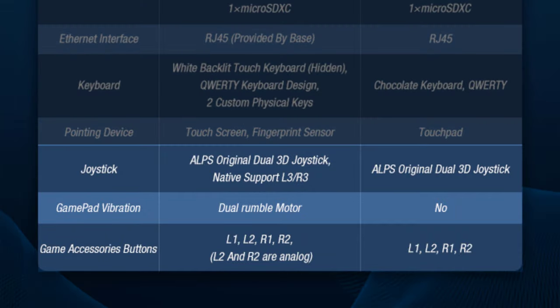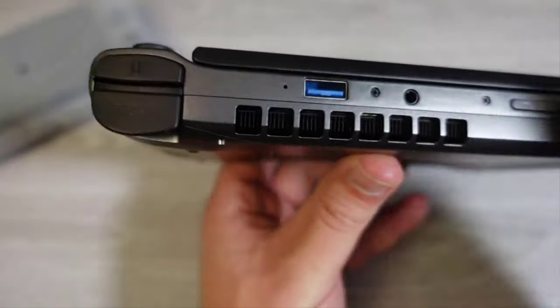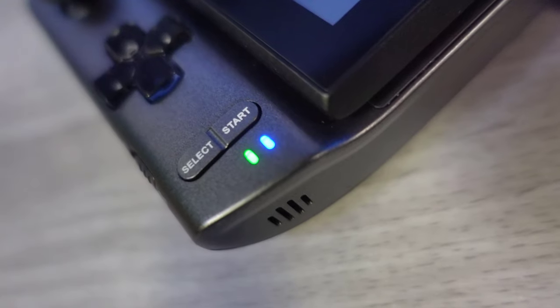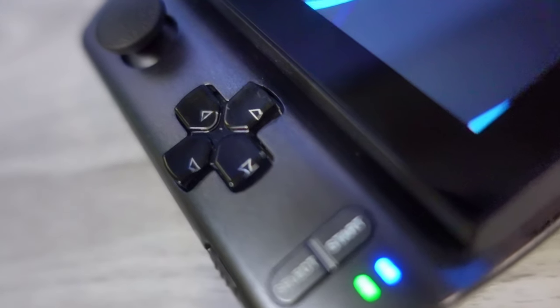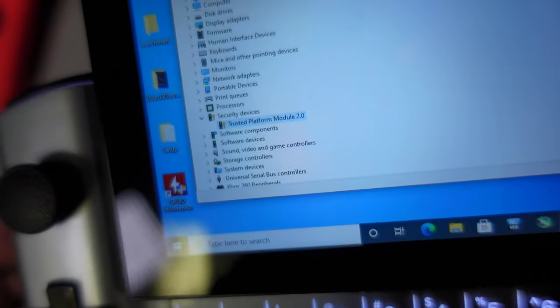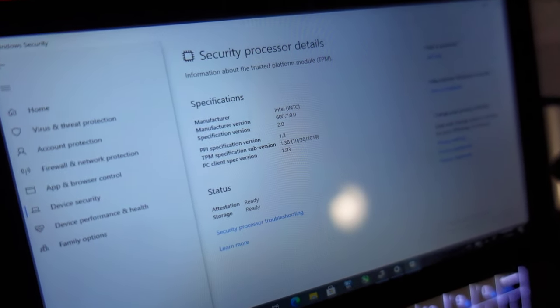Last on the shared specs list is the inclusion of game controller functions and inputs. The highlight is GPD's new analog trigger buttons for L2 and R2 — we can finally play racing games as they should be played on the Win 3. The Vita-inspired D-pad and face buttons return, and rumble finally makes its way back. Two things not on the spec sheet are the included microphone, sufficient for speech-to-text, and a TPM module if you want to enable secure boot.